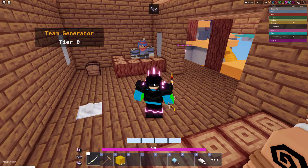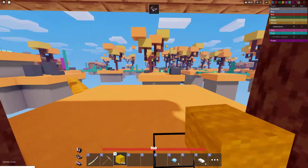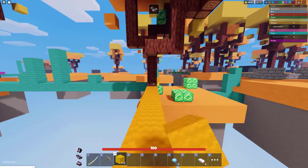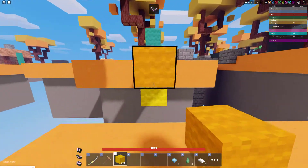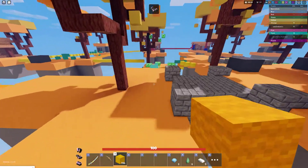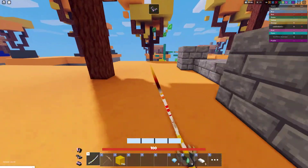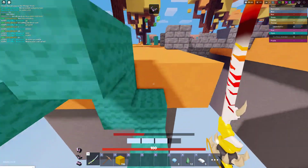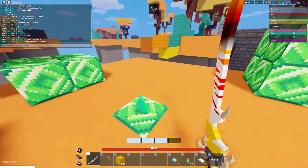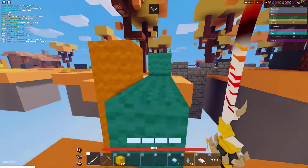Void armor — doesn't this look drippy? Now this void armor is pretty good because it blocks the first attack. So if someone hits you, their attack is going to be blocked. Also, if you have a Yuzi or any sword kit, it will not show the void sword — that's why for the next map I will not use Yuzi.